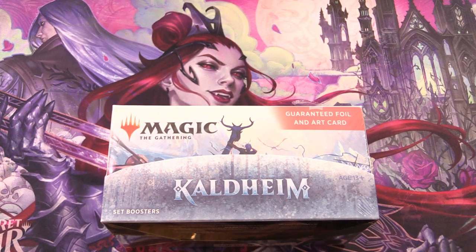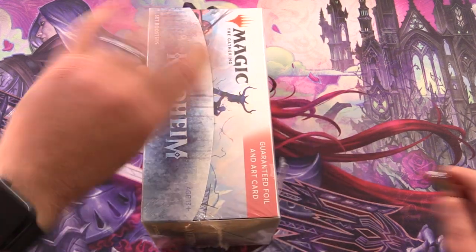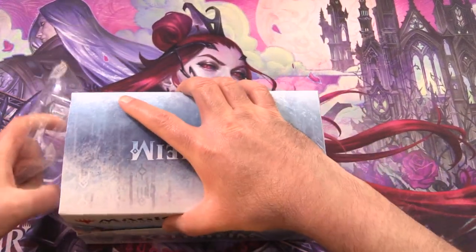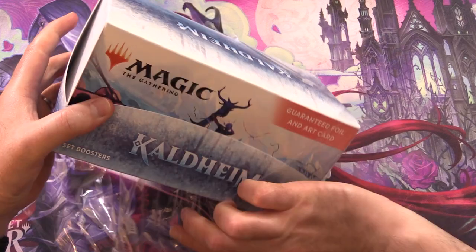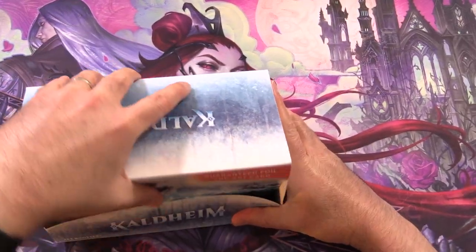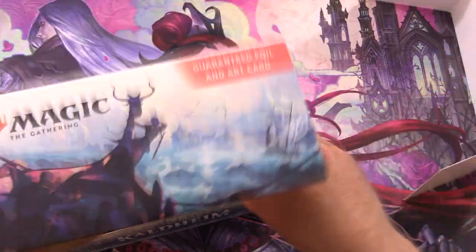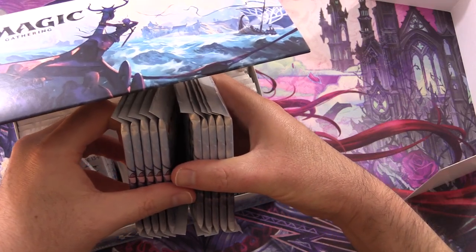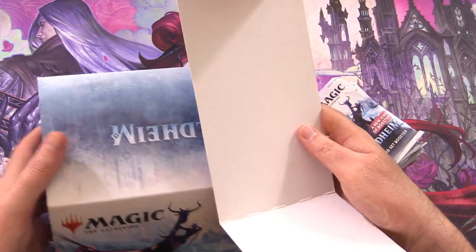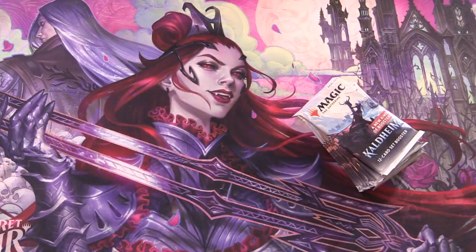Today on MTG Unpacked, we're cracking open a brand new set booster box of Kaldheim for patrons. We will be opening 10 packs today, grabbing the middle row — three, four, five, three, four, five — perfect. We'll consume the rest in future openings.